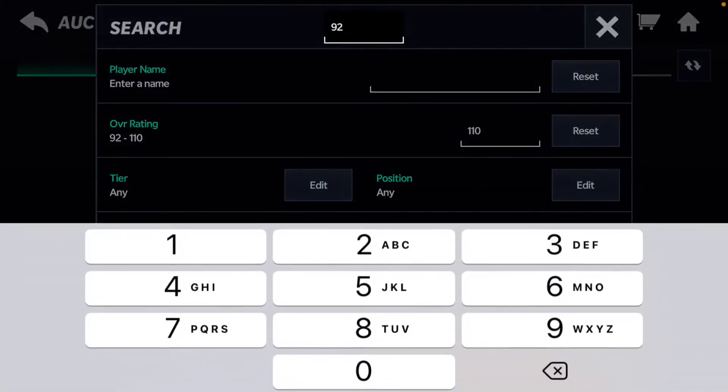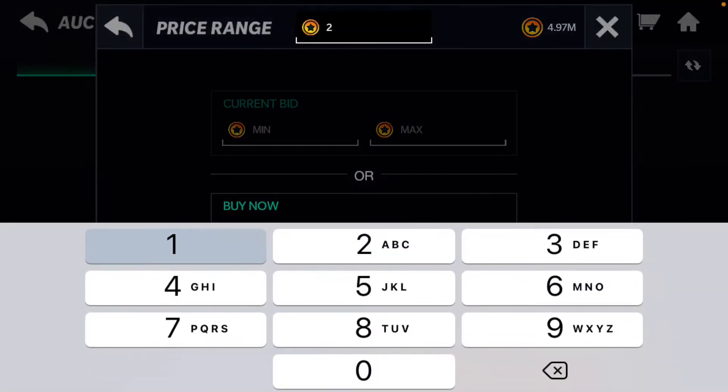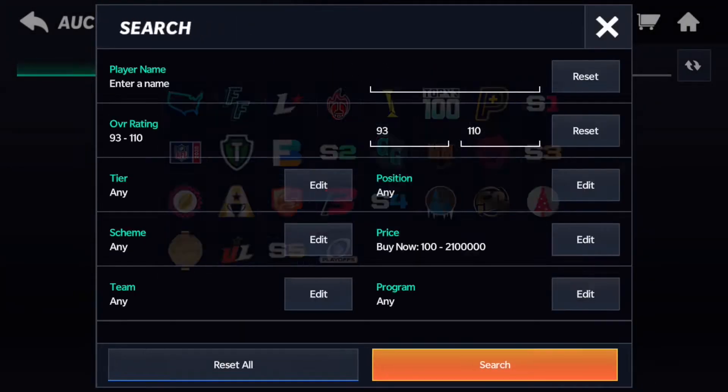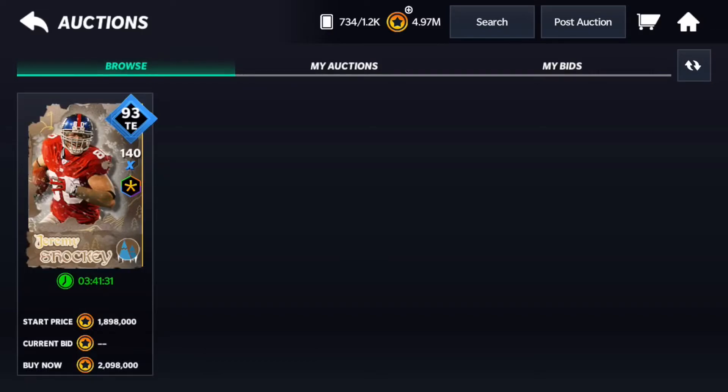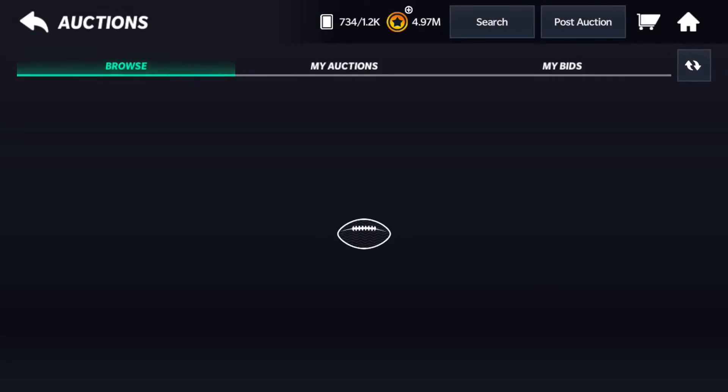Another filter we have is mostly just for championship run players. So 93 overall, and you want to have 2,100,000 by now. You can see right there it is just the Jeremy Shockey that comes out — that's not a snipe, that's just a normal price. But as I said earlier, just put it on championship run and just keep on refreshing it like your life depends on it.